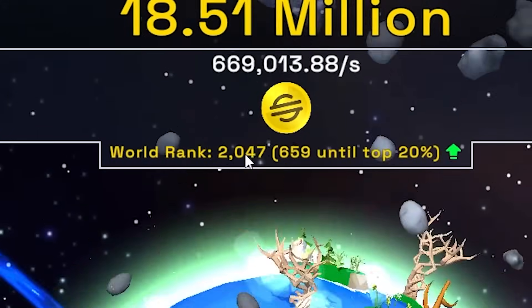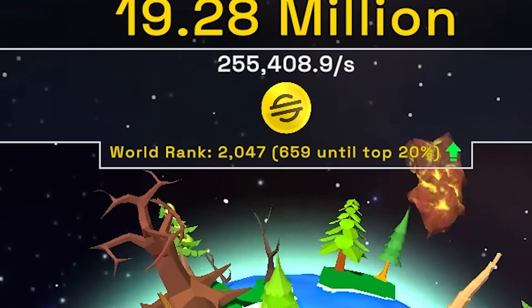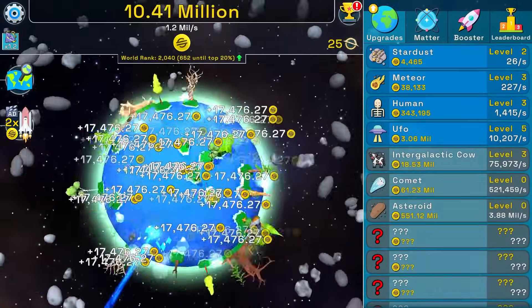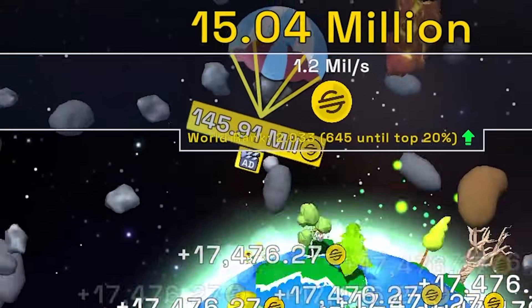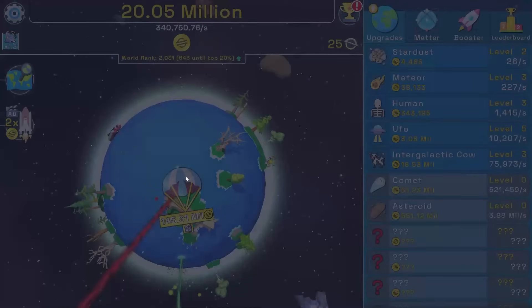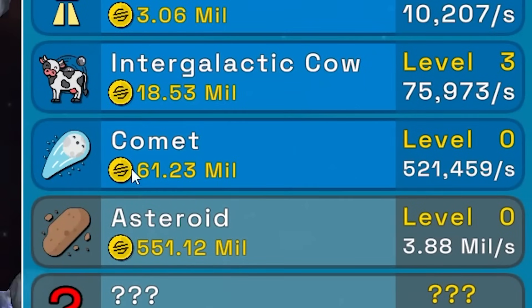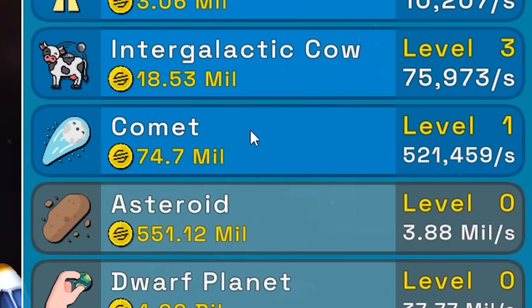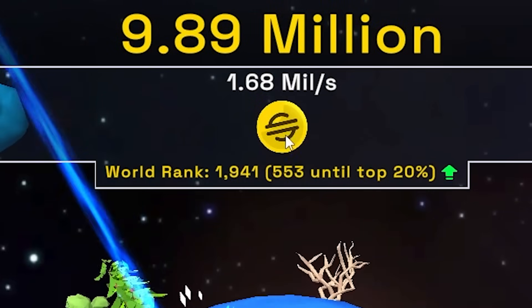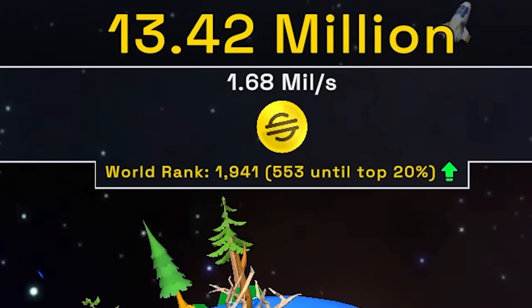Starting to really like these parachutes. My world rank is 2,047 — not good enough, I need to be number one or ultimate failure at life. Buying another cow. Another parachute: 145.9 million! I can buy a comet giving 521,000 scam coins per second. Buying two comets, then double tap power, then a cow — getting 1.68 million without even clicking.